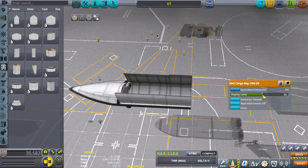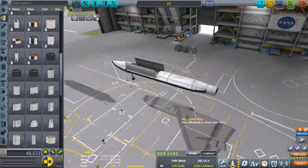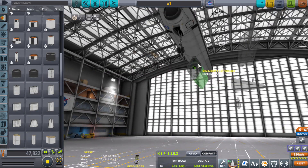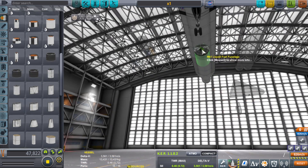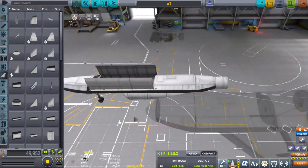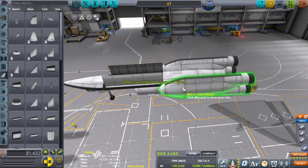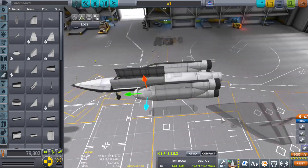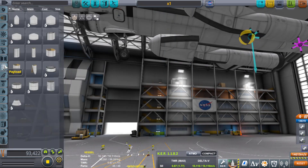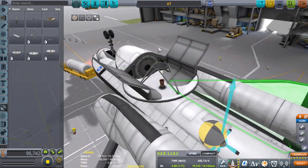I thought about my approach from last time and realized I had been using a lot of parts that were very drag-heavy. I know that with one shock cone you can actually power four Rapiers by themselves, so I wanted to slap on more fuel. I also wanted to make sure this thing could keep in communications with Kerbin all the way out there, so I put the biggest relay dish I could find on the craft.